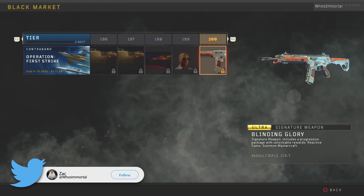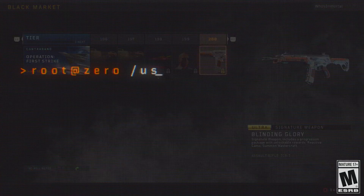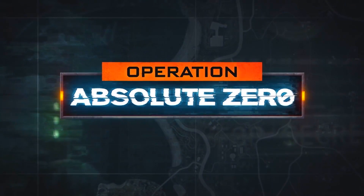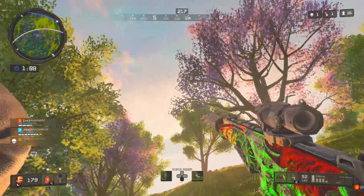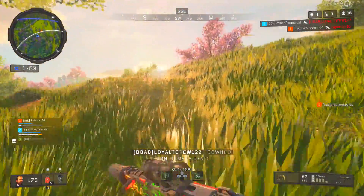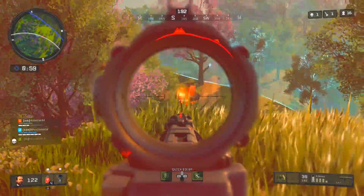Now because this content was part of the First Strike Operation, when First Strike came to an end and Operation Absolute Zero launched, the Blinding Glory, the Tactical Unicorn, and the Black Knight all disappeared in-game and were locked away forever — or so at least we thought — because some brand new in-game files have just leaked and they detail the potential return of some of the rarest weapons in all of Black Ops 4.